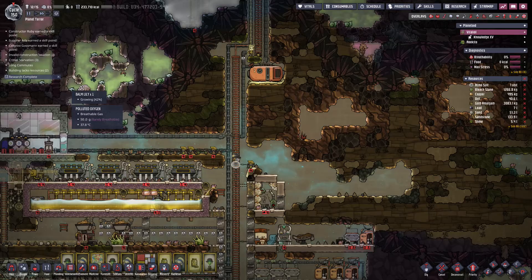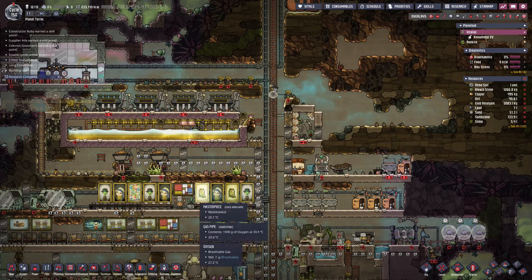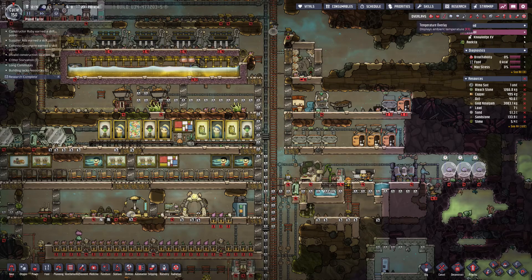Hello, we're back to Oxygen Not Included, recovering from that black hole disaster. My last save was at cycle 146, so I basically replayed up to 150 to catch up about where I think we left off. When the portal came due, they only had a little pile of sandstone, so I took the pile of sandstone on offer.